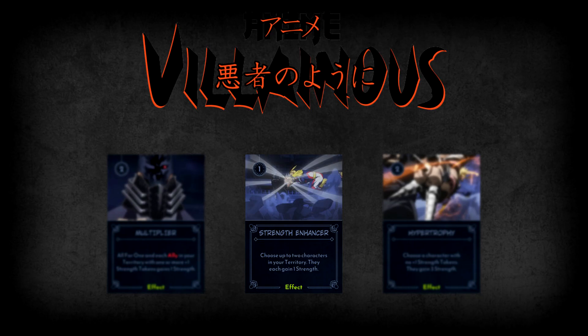Characters in Anime Villainous are defined as anything with a strength value, even if that value is zero. So All for One, any of All for One's allies, and any heroes are all considered characters. With Strength Enhancer, you can give All for One or any of his allies a plus one strength token. You can even use it to give a hero one more strength if you have a plan to steal that strength away with another card. Another classic strategy is to give All for One a strength token as well as an ally at his location, then immediately have All for One use his ability to take that extra strength token, essentially making Strength Enhancer a plus two strength for All for One.